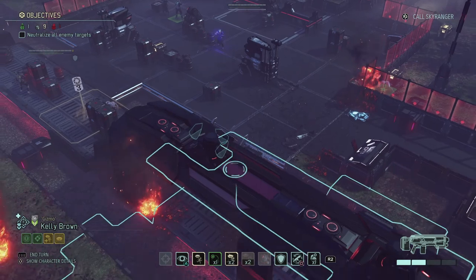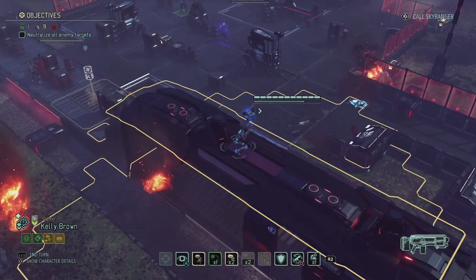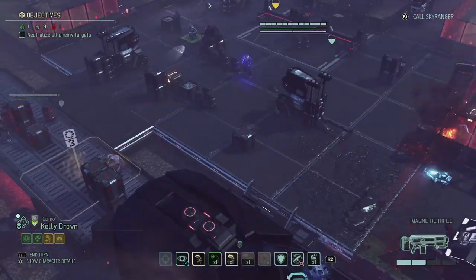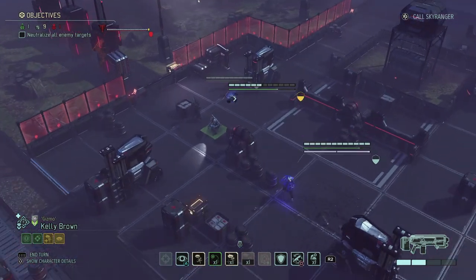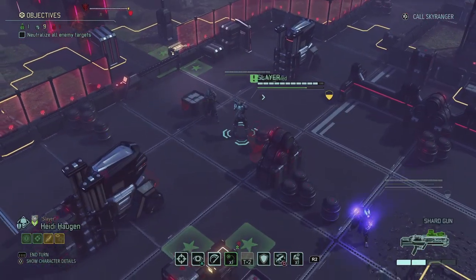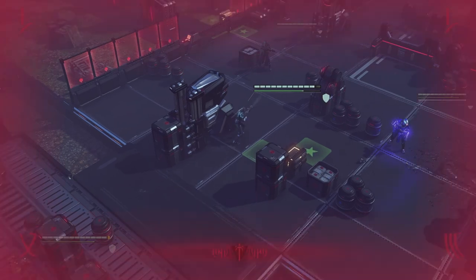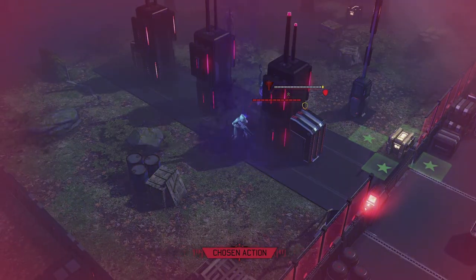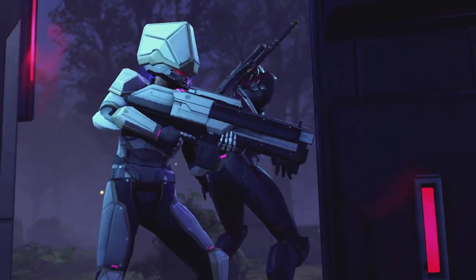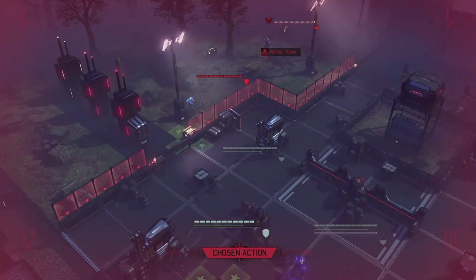I can put Kelly into cover here and heal Heidi. I do get the option to heal — exactly what I wanted. That way Heidi is protected from further attacks. I don't want to attack the Assassin just yet in case there are more enemies, so I'm pulling Heidi back into full cover. And there we get another priest — I actually really like the design of the priests. We never really fought one before. Then the Assassin runs away again.